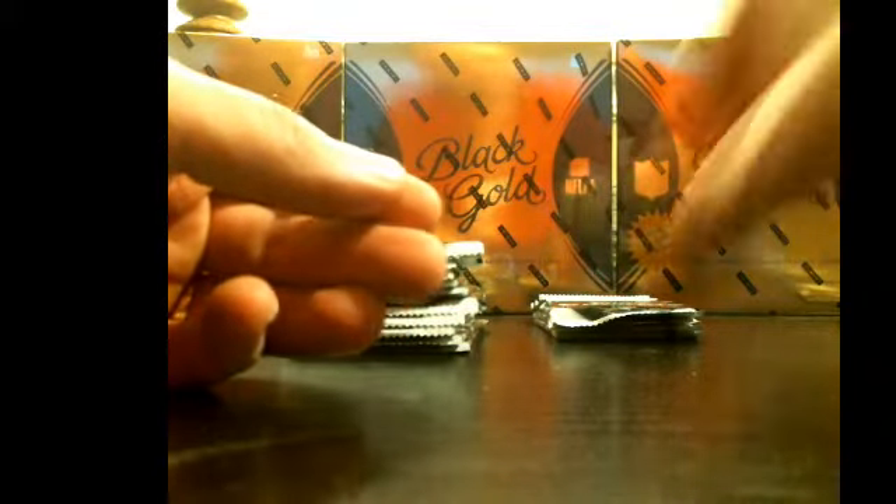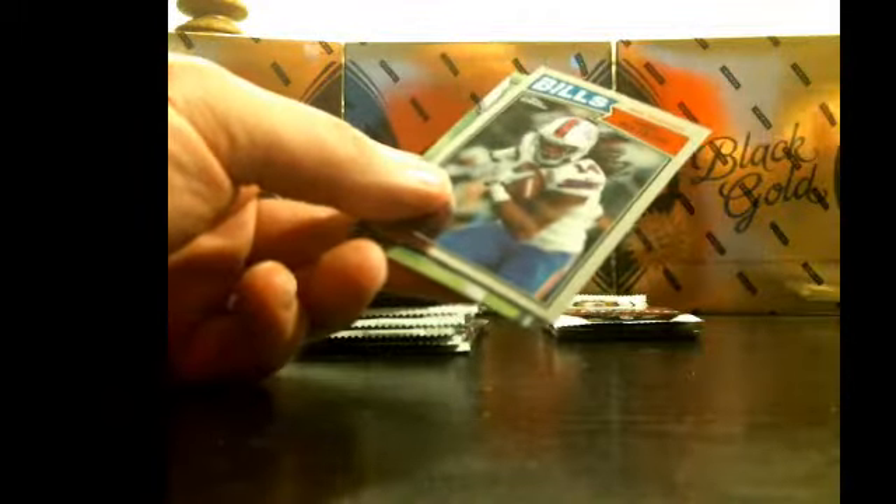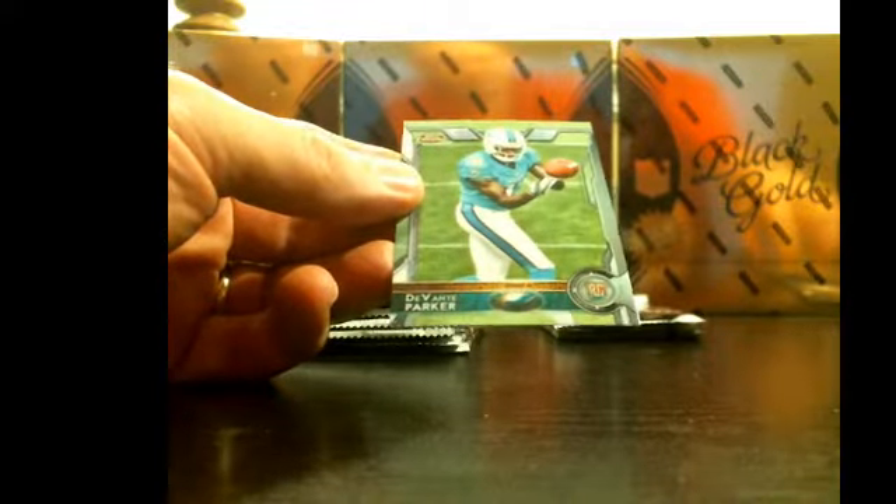CJ Spiller. Steve Smith Senior refractor - and there we go, Mr. Todd Gurley, very nice! Sammy Watkins, Carlos Hyde - Carlos Hyde, Ohio State boy. 60th Anniversary Sammy Watkins - nice looking card. And DeVante Parker, so the rookies are picking up!